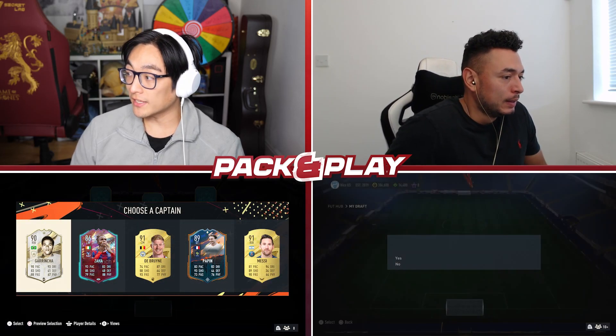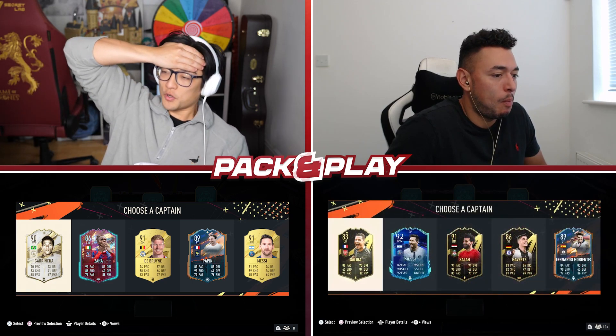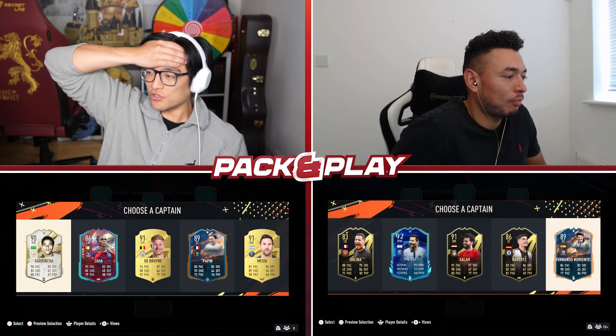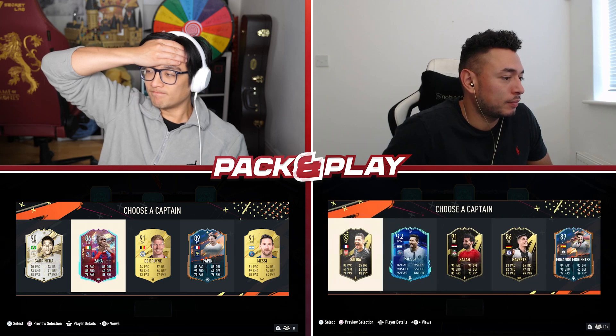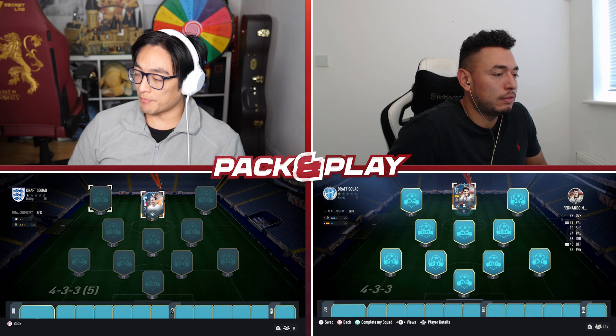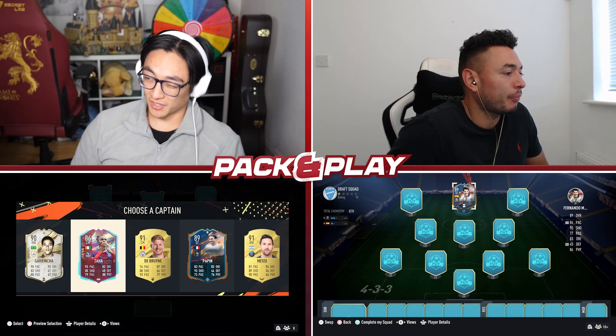Do we get a rule breaker? I do. This is a really tough choice for me. I do get a rule breaker in the starting captains, but I also have baby Grincha. I'm going to take Morintes. I would have been tempted to take Papam, but because he's a striker in the centre-forward spot he doesn't get chem, so I'm actually going to take Zaha.